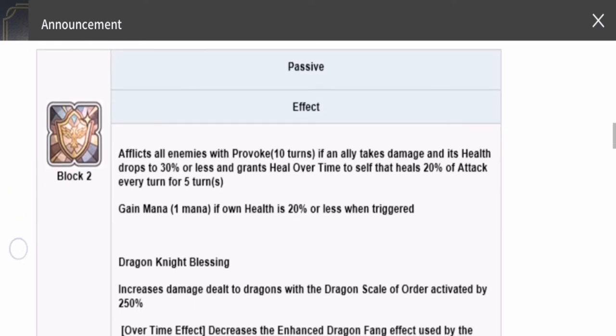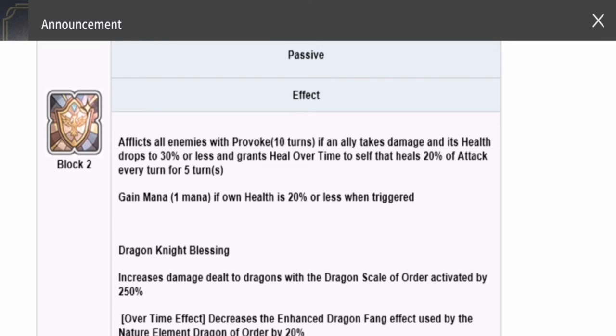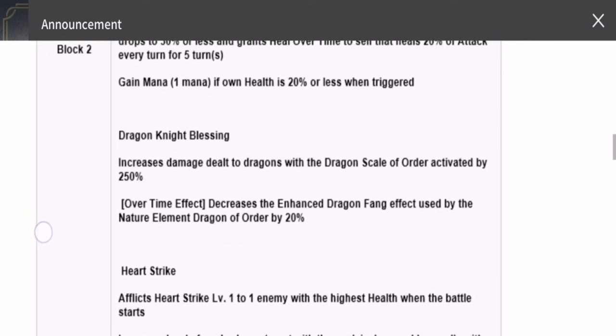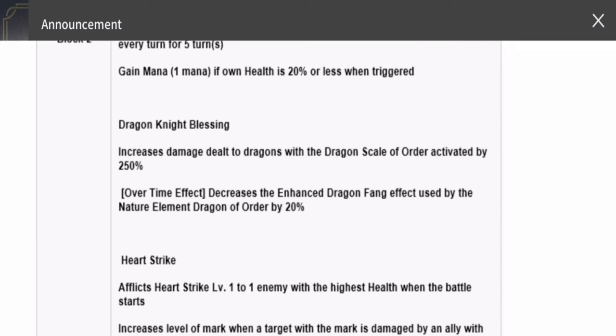For his passive, he has Block 2, which afflicts all enemies with Provoke for 10 turns if an ally takes damage and their health drops to 30% or less. It also grants heal over time to self, healing 20% of attack every turn for five turns, and he gains one mana if his own health is 20% or less when triggered. He also has Dragon Knight Blessing, which increases his damage dealt to the dragon, making him viable for breaking multiple guardian stones.